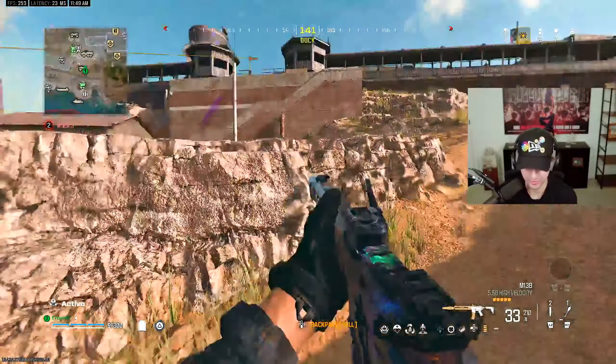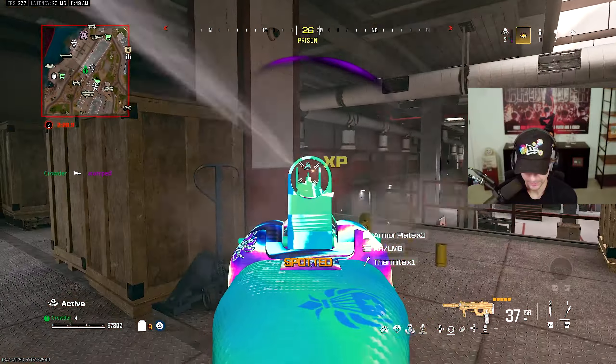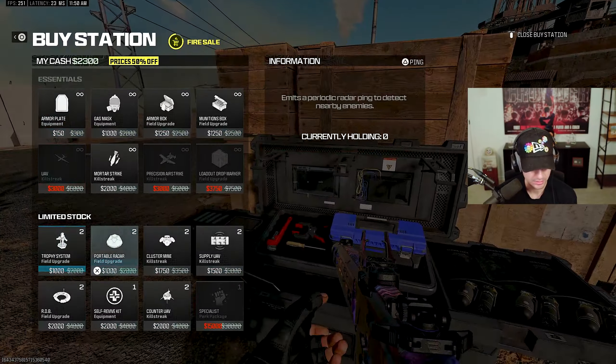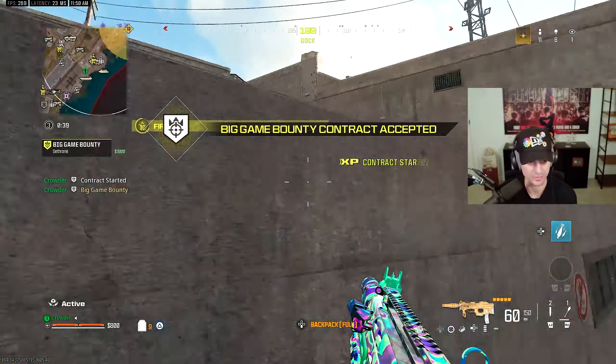Let's buy some pressure here. Hopefully we don't get third partied. The quad made me lose aim assist right there — I was looking ugly. There's only 11 people left already. We got this guy on skates right now — he's running away. You're running away from an M13, brother. Self revive, UAV, a little bit of a mortar strike. Probably should have got a gas mask there, but it's not the end of the world. Get some big game bounties here too. I feel like I don't see these on Rebirth too much — I might just be tripping.